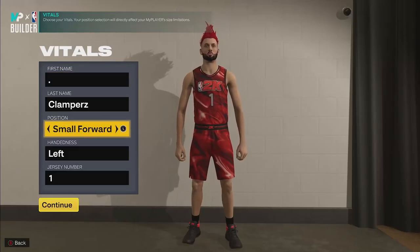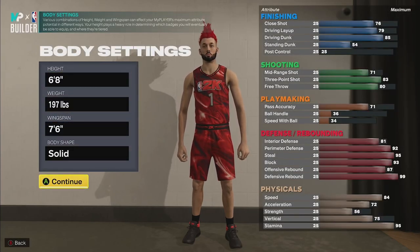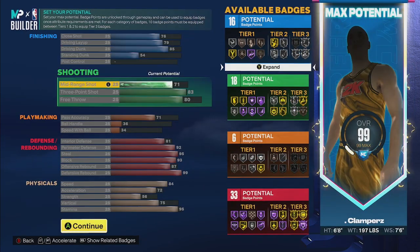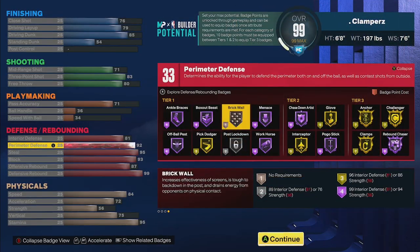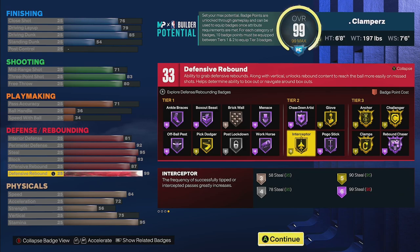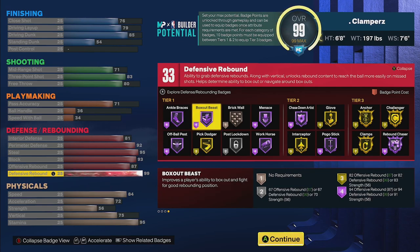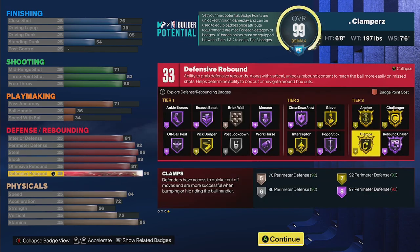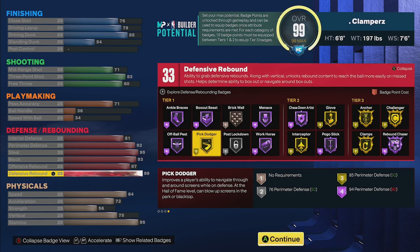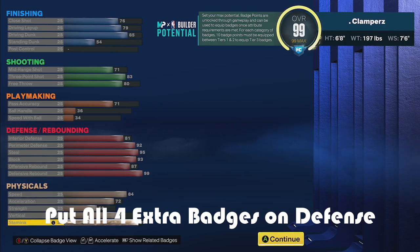Now for the final build — this one is a lot different from the other two and is honestly my favorite. You do have to be a small forward, otherwise you can't get the weight low enough, but you can play center, small forward, shooting guard, or power forward. This build can do everything except run point. You still get contact dunks and the 83 three-pointer just like the first build, but you are 6'8 with 84 speed and still have 99 defensive rebound. You get hall of fame rebound chaser, 93 block for gold anchor, hall of fame pogo stick, 95 steal for gold glove, and 92 perimeter defense for gold clamps.